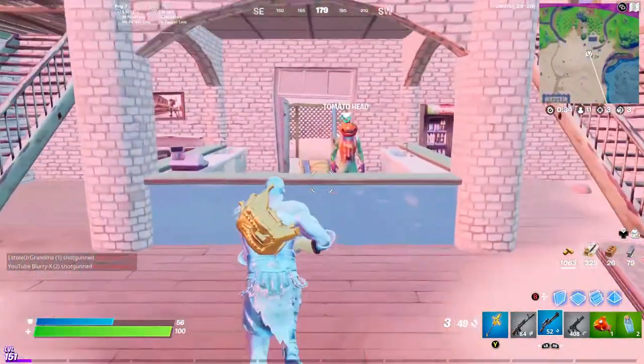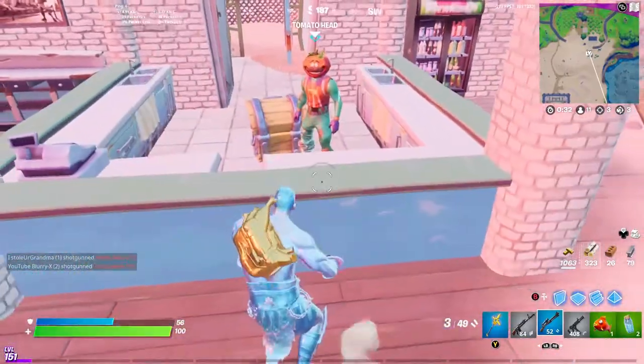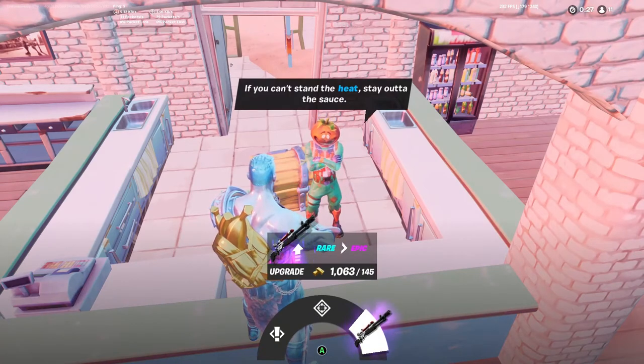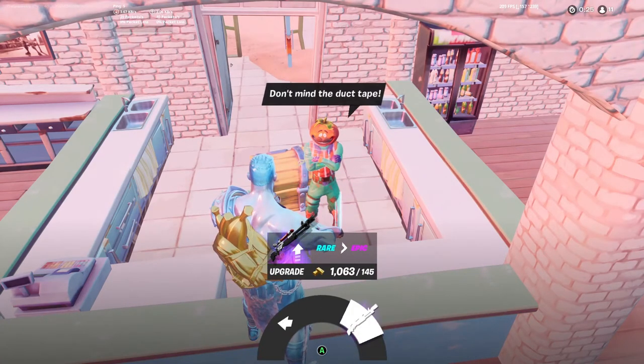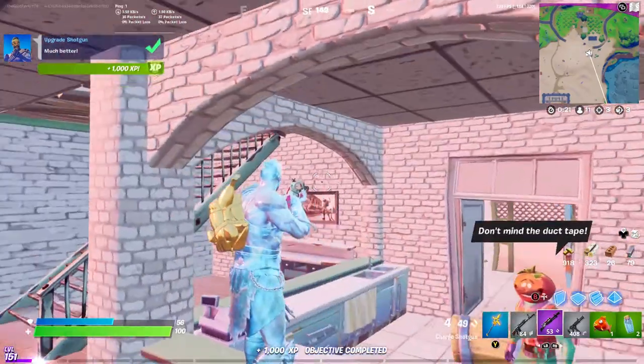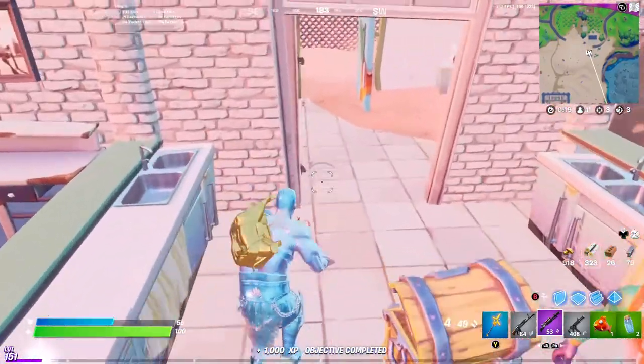You can actually go to one of these people and talk to them and then see the upgrade option. You can click on it and upgrade, and as you can see, I got my shotgun challenge done.